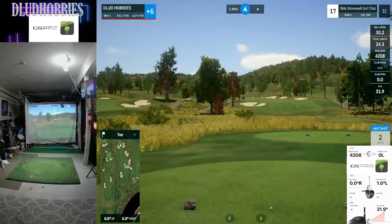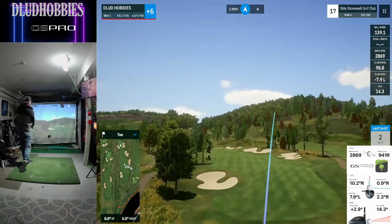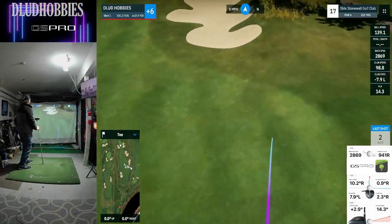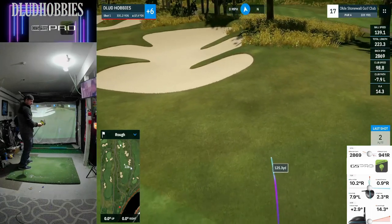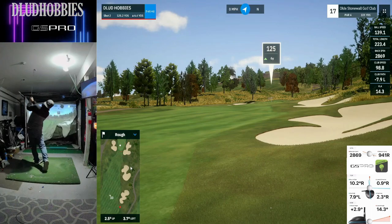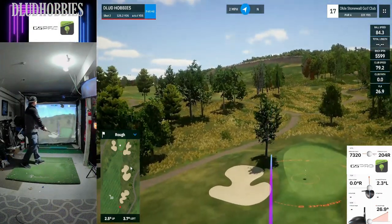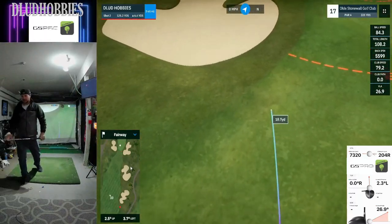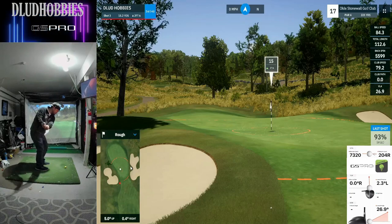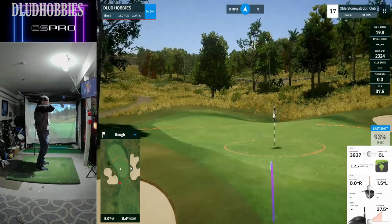Our score doubles very quickly. This drive goes right, 125 yards, 6 uphill, little bit left on the lie — didn't compensate for any of that, left short and thin. A 15-yard chip saves par here.